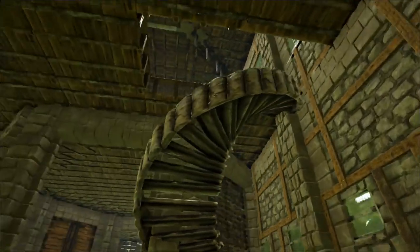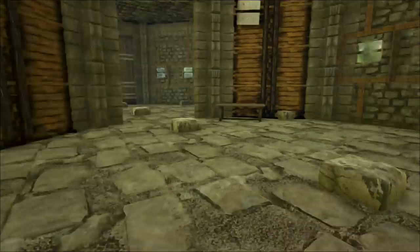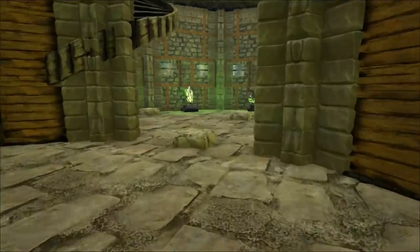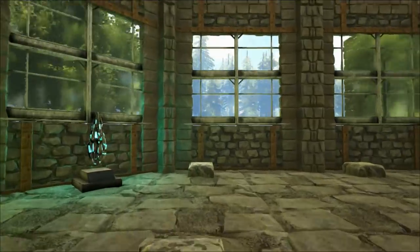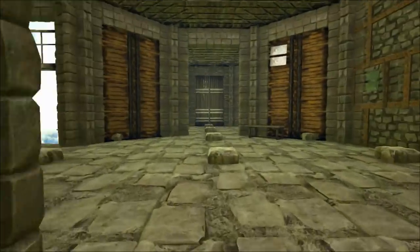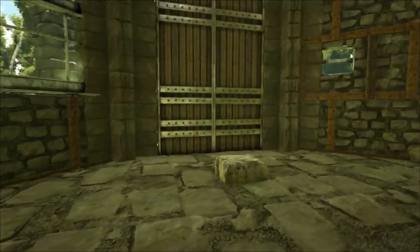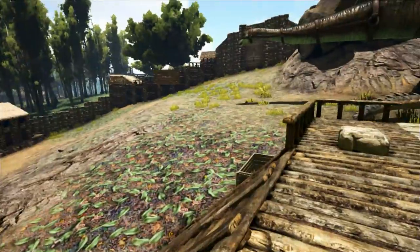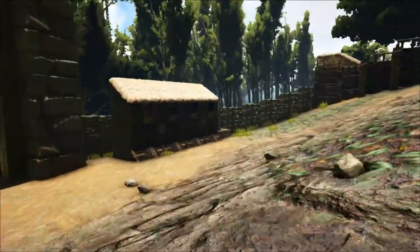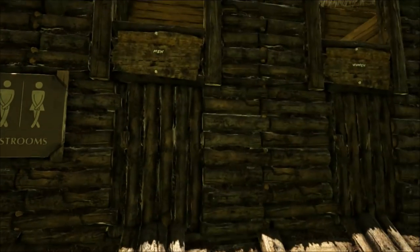Up here we have stairs up to where my base is - we'll show you that in a moment. This is the ground floor where visitors will come in. Ideally I was planning on making this into a little gift shop if I can find the decorative items. And then the zoo actually comes out this way - again this is just kind of an empty room. This comes out into a little sort of lot where we've got toilets over here. A little toilet block. You can see we have a disabled toilet.